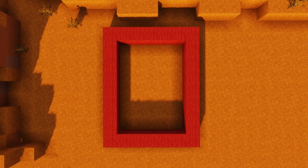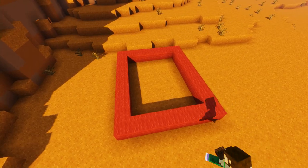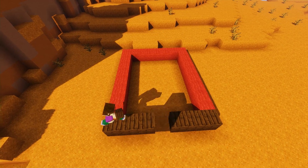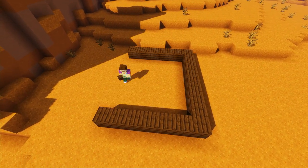To build the wild west house we're going to need a seven by nine block area, so clear out a little bit of space. Firstly, we're going to fill in our marked area with our dark oak planks. This will create our traditional western platform that we've used in most of our previous wild west builds.